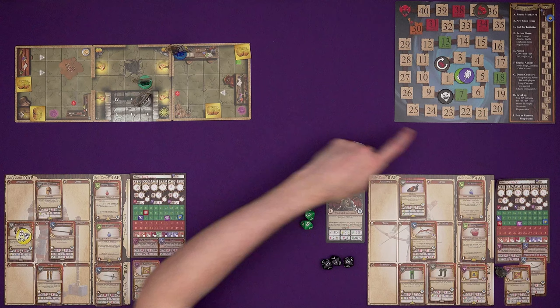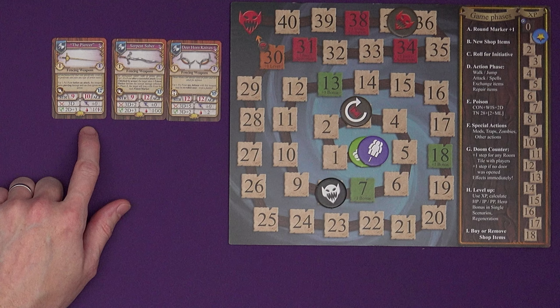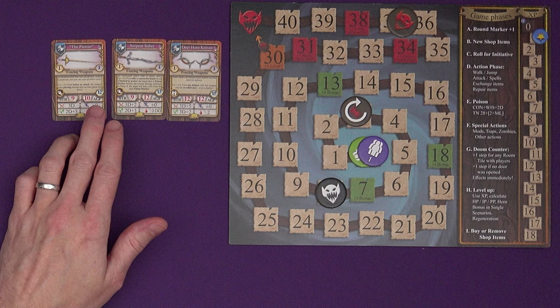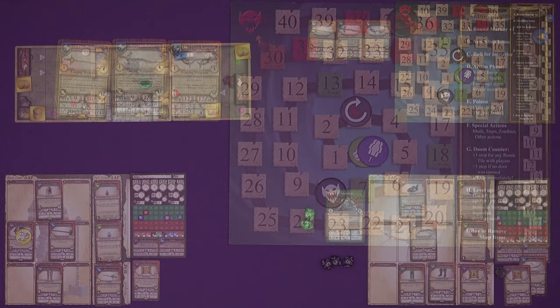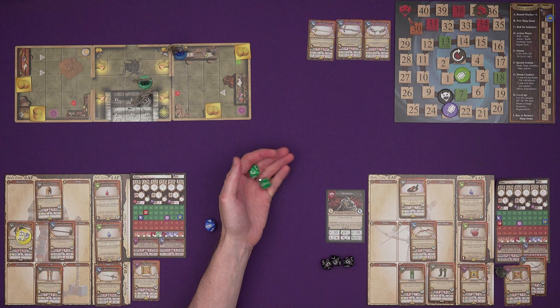That's it for this round. The round marker moves, we need new shop items. There's a piercer here — piercing damage would ignore armor in future, though you've got to spend a psi point for that. Mulligan is only one agility away from it and could team it up with the short sword. Roll for initiative: Mulligan gets 15 plus 8, 23. O'Hare is getting 14 this round.